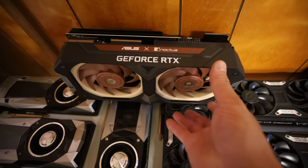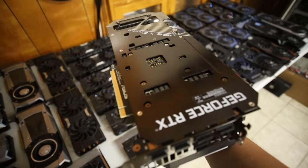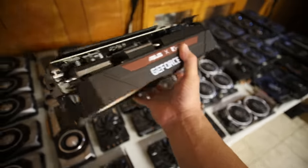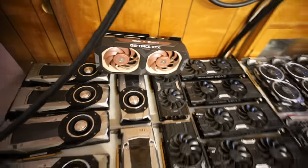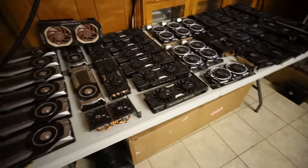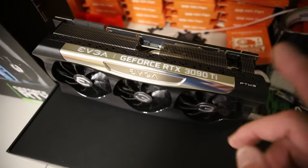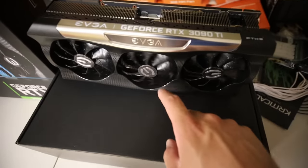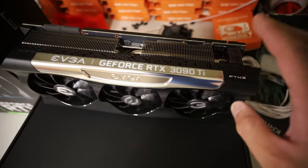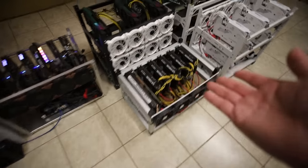I'm probably not going to give away this one — this is the Noctua RTX 3070. This is like the golden silicon lottery chip. This thing takes like 100 watts mining — very, very low power consumption. The silicon in this one is just amazing. And I have an RTX 3090 Ti — I'm obviously not giving that away because I paid way too much for it. I'm going to use this in my main gaming slash editing PC when I eventually build a new computer. That's pretty much it for all the hardware including my offline GPUs.